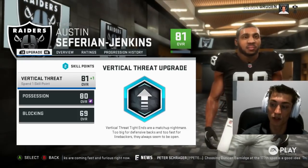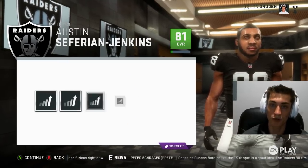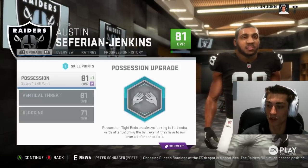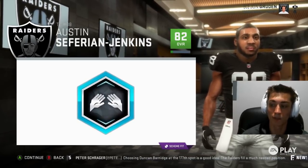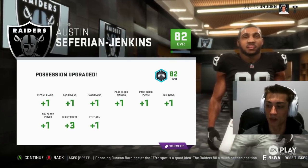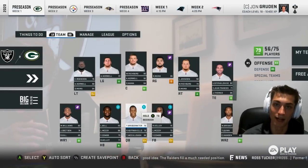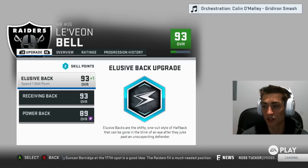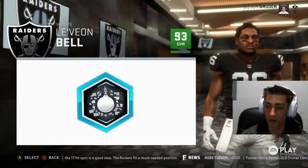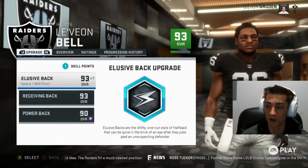For tight end, it's interesting — there are three: vertical threat, possession, and blocking. Now if you upgrade possession or vertical threat, that can still target blocking. In my opinion, it isn't really worth it to upgrade blocking when you can upgrade other departments and focus on their abilities as a catcher while still upgrading their blocking. You can see that with each of these, you're getting blocking almost every single time with tight ends — you upgrade a ton of stats at each upgrade. So if you're going to draft any position to upgrade over the course of time, target a tight end — they can be balanced and just continue to get better over time.